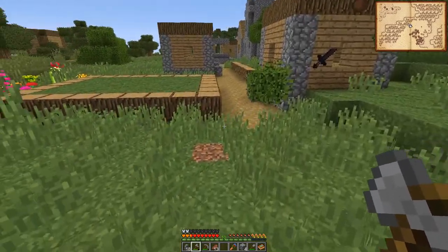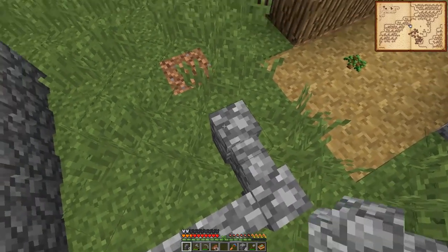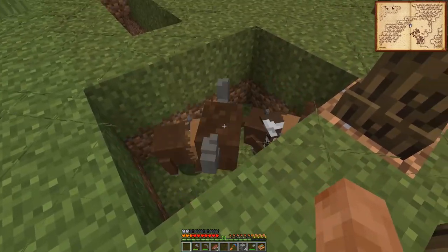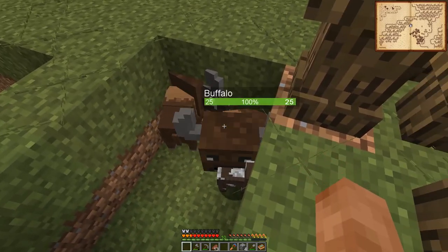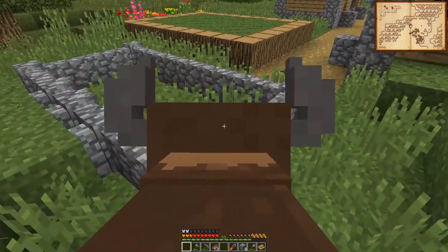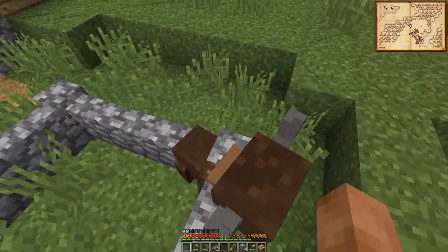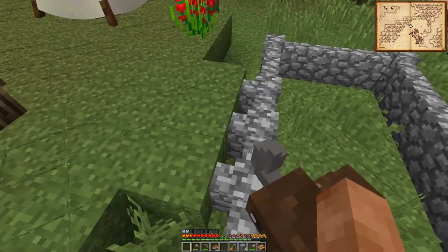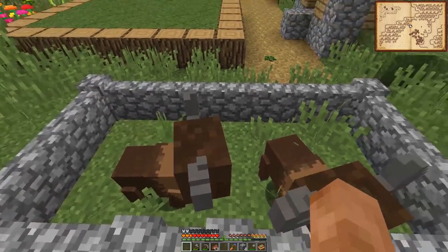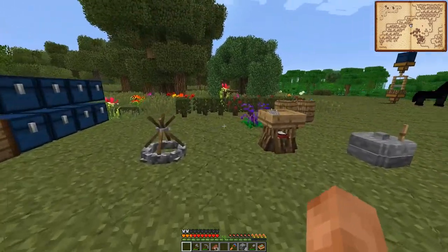Let's put this like this so we can get in there, and then we can chuck our buffalo in there as well. Let's make them a nice little pen. It's very hard to pick these guys up for some reason - I was picking up the cows before. Those guys are in there, all safe. We'll breed up some more and get some more buffalo, but that is done for now.